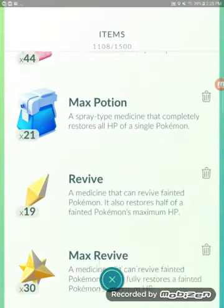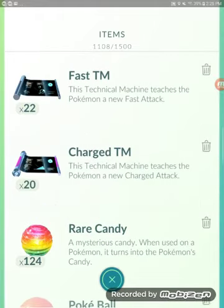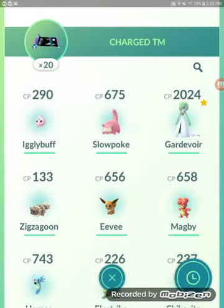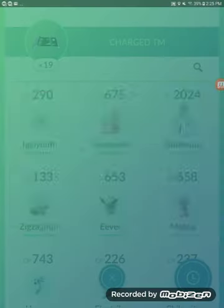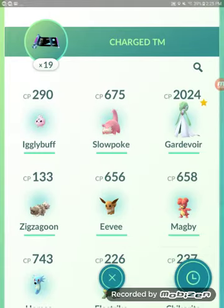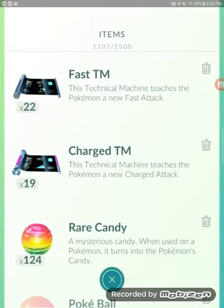Let's fix her, because I want Dazzling Gleam — I want her to be the best. Come on, Dazzling Gleam. Yes! There we go. Now I have a perfect Gardevoir.